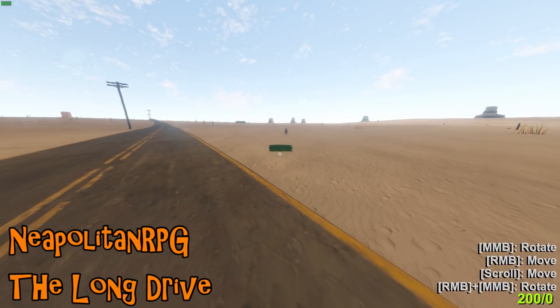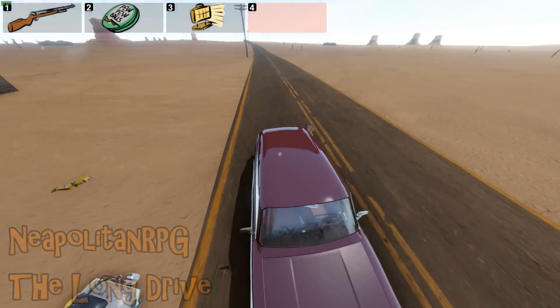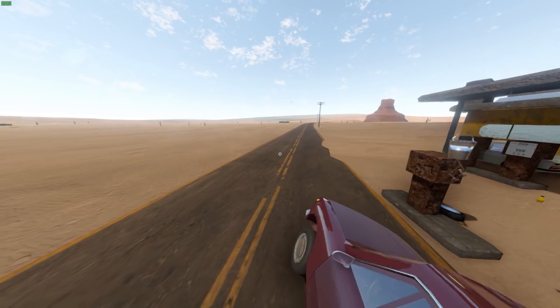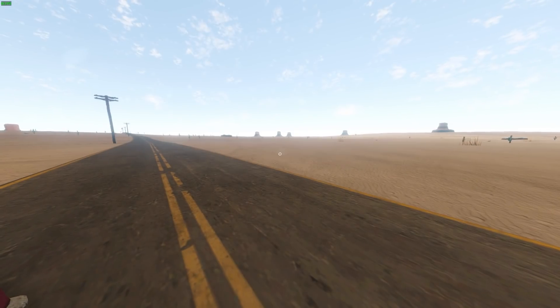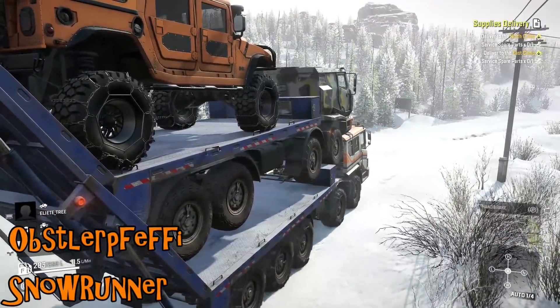Neapolitan RPG on The Long Drive has an angry rabbit running towards them. The only thing to do is jump on the car for safety — seems like a reasonable idea. Thankfully the car has got their back, managing to ping the rabbit into oblivion.